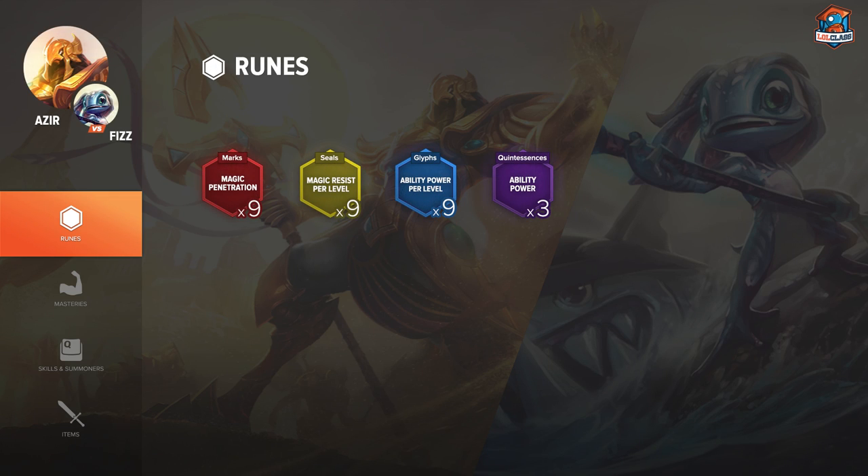The runes I like to run for Azir are Magic Pen Reds, HP Scaling Yellows, AP Scaling Blues, and Flat AP Quints. If you're a little less experienced in this matchup, you can run Flat MR Blues since it does help a lot against Fizz all-in and general bursts, but if you're more experienced, I say go AP Scaling — it really does pay off later.